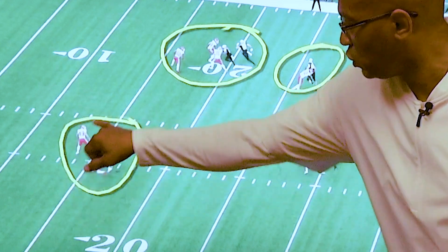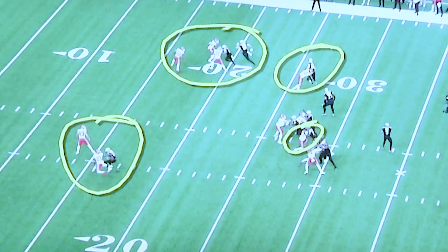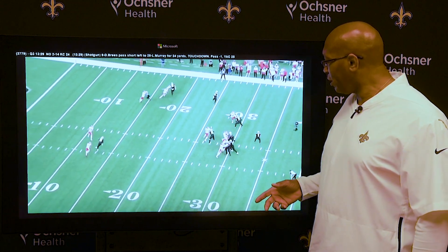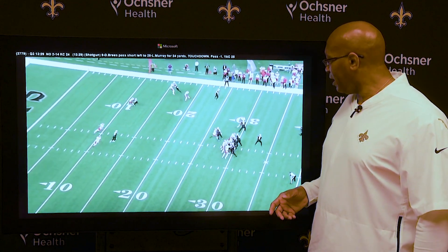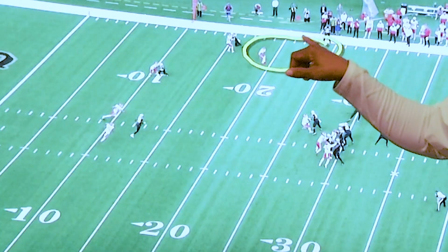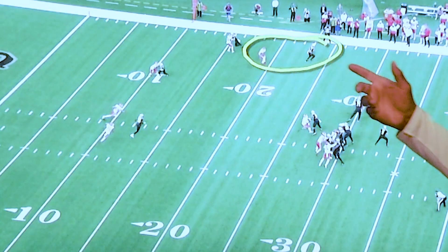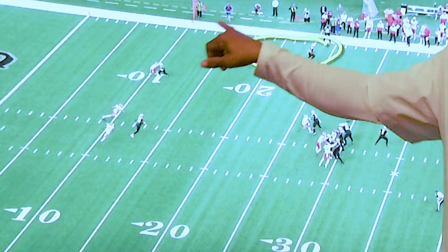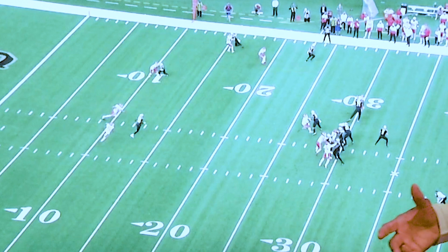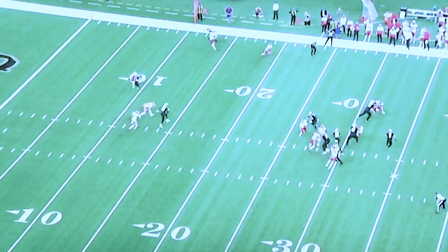As Drew Brees looks down the field, there's coverage here, there's a chip here against Troutman so he looks covered, and there's coverage deep — no receivers open. We're gonna let it go a little bit more. You see him progressing through his reads. We stop it again right here because he looks to the right and sees Josh Hill, however that coverage is closing in, and again down the field — cover, cover, cover — none of these guys are open.